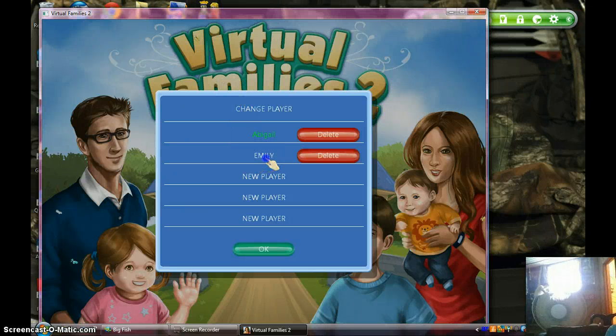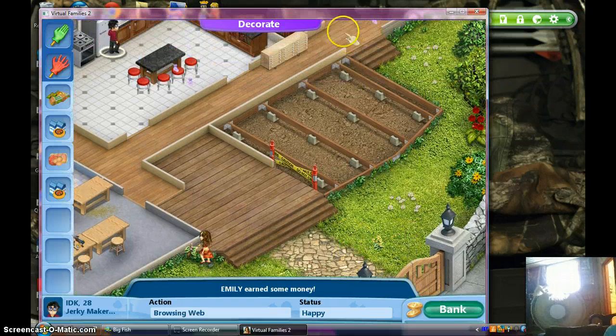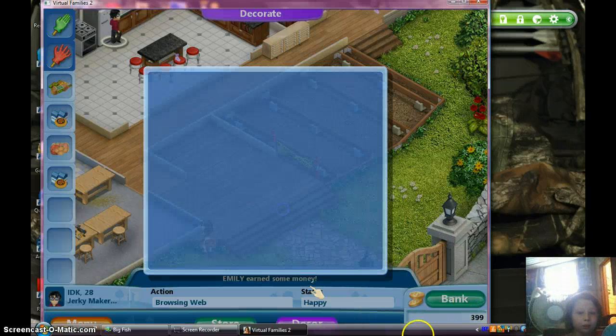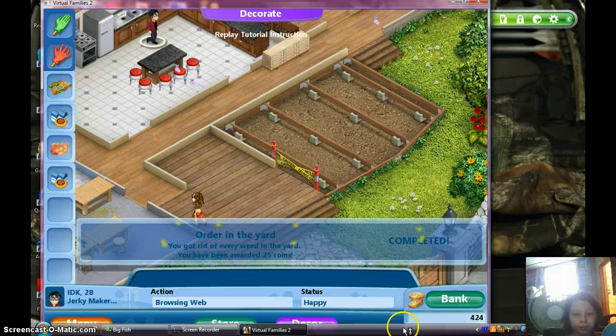Whichever account that you want to do it on, make sure it's your own. Alright, so she has — let's see — 419. She has 399. 424. Yay, that's 424.